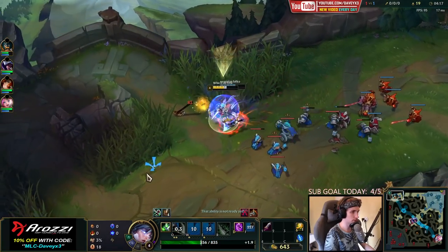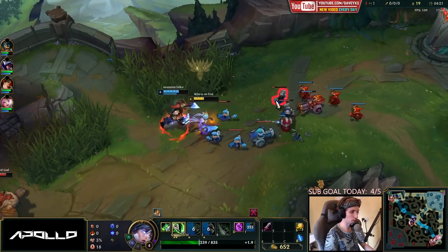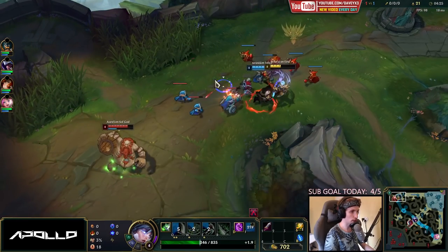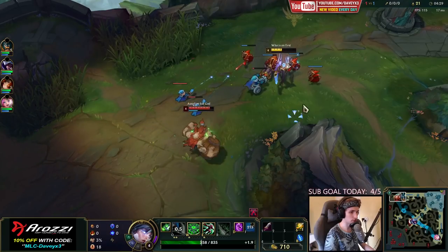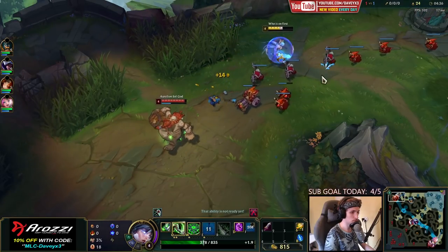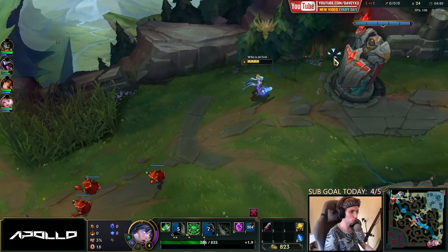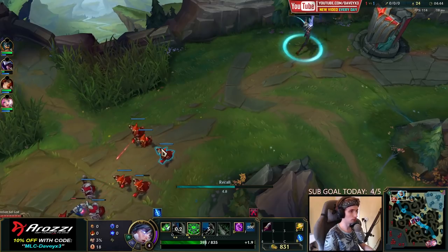We're going to get his flash at least. I need this wave to actually reset back into Gragas. I'm just going to TP now — I'll go back to base and get two Longswords and come back with a potion and then TP.